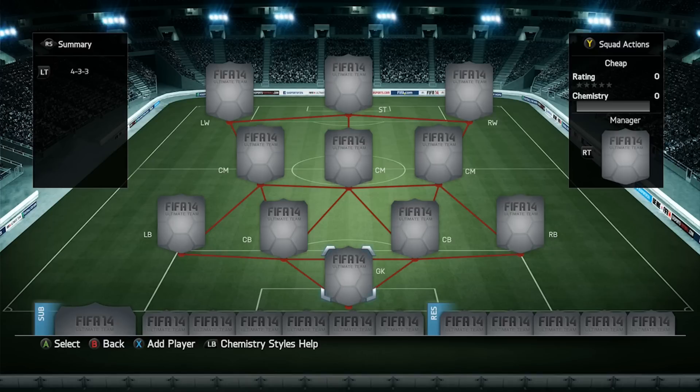Hey, what's up guys, Dan here. Welcome to our new 314 squad builder. If you're looking for some cheap coins, head over to utcoins4u.com — the link will be in the description — and use the code mr.infernace to get an extra 5% off. Can we hit 100 likes on this video? That'd be brilliant.